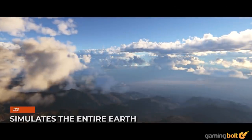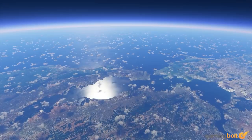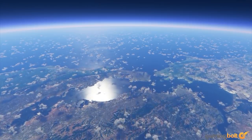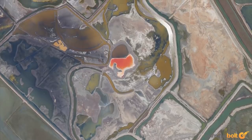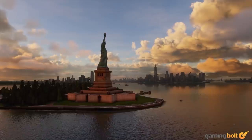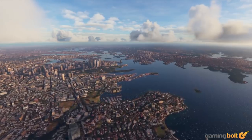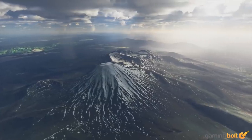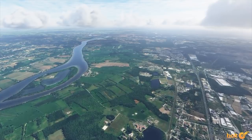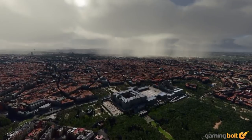Simulates The Entire Earth. Essentially, the game generates its world based on topographic data from Bing Maps. This is then rendered using photogrammetry with Azure AI, from various elevations to objects like trees and different buildings. So it's possible to fly over photorealistic mountain ranges in New Zealand, visit the Grand Canyon, or simply gaze upon a busy metropolis. It's something we've never seen before in a video game, but works remarkably well here.